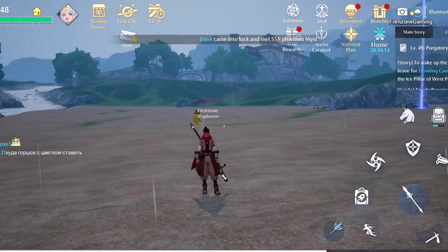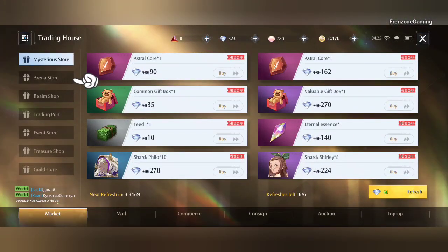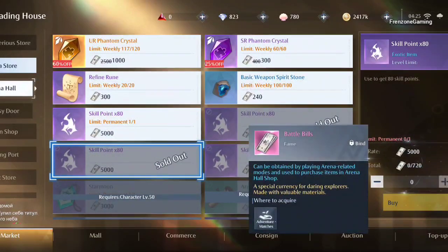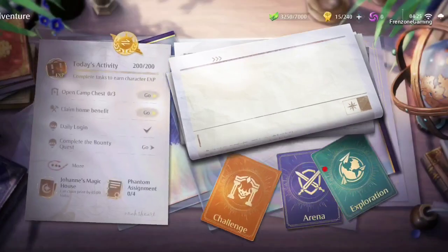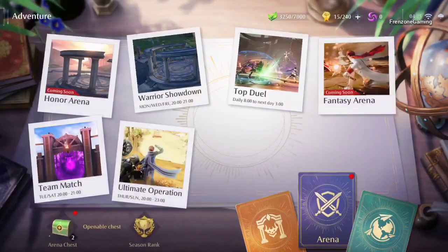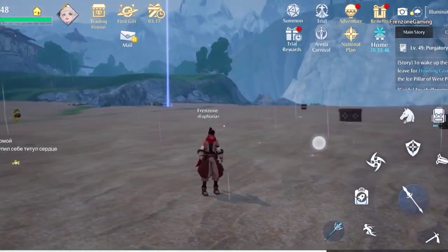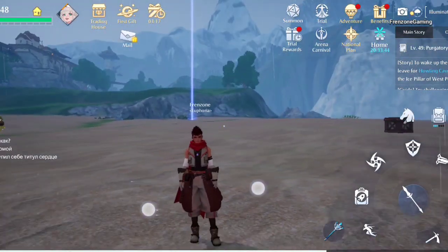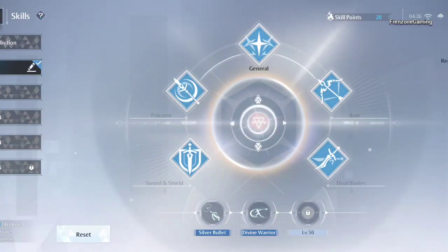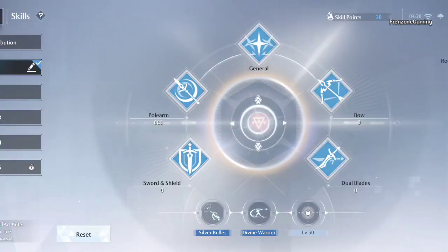To unlock those skills quickly, go to the Trading House and check the Arena Store. You can buy skill points with your Battle Bills, which you earn by fighting in any arena — the normal Honor Arena, Fantasy Arena, or even Top Deal. Once you've accumulated and spent enough loyalty points — around 500 — you'll unlock Divine Warrior. Other weapons and classes have their own equivalent skills.